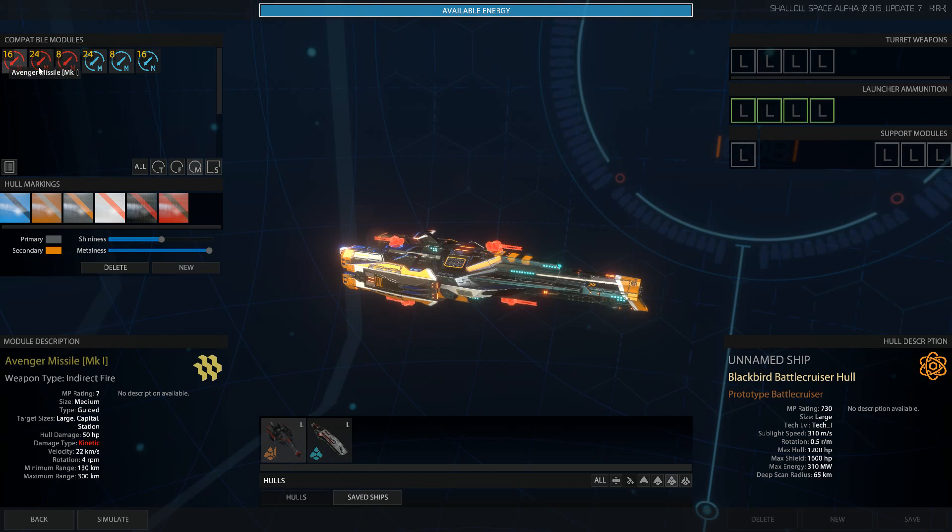So you have these two different kinds of missiles right now — you've got Avenger and Starburst. And this is how many missiles: you've got 8, 16, or 24 of either type. They're essentially the same thing — they're a guided weapon. They can target large, capital, and station ships. So it's basically anything but your little fighters that come out of the battleships. They hit hard, and they're all kinetic damage, which I think is interesting.